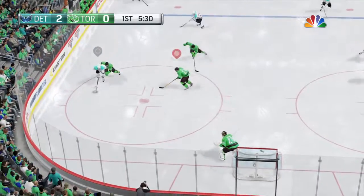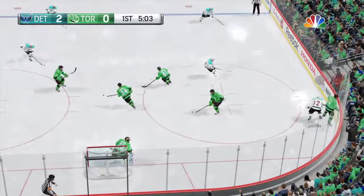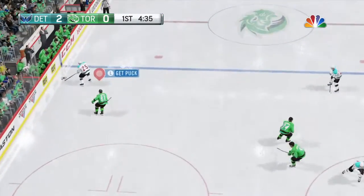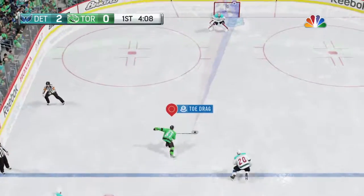Up the wing skating with it now. Laid on. Wonderful chance to score but no. Drill. He missed the net. Every once in a while you unload a clunker — that was one of them. Outstanding hitting in this game. There's an example.